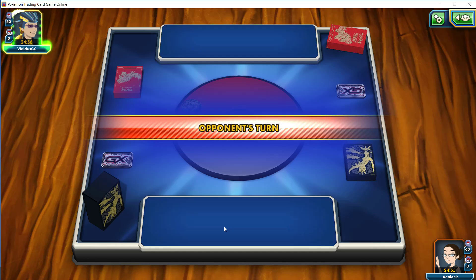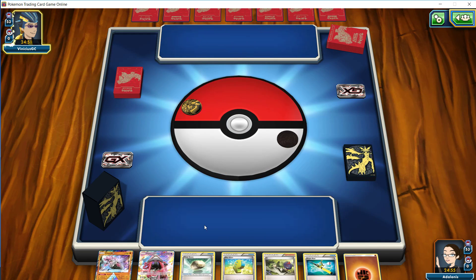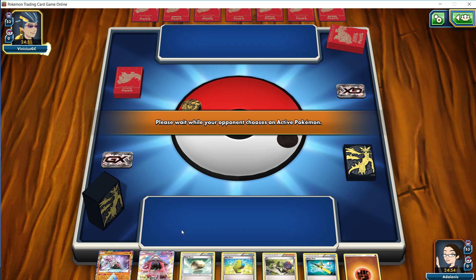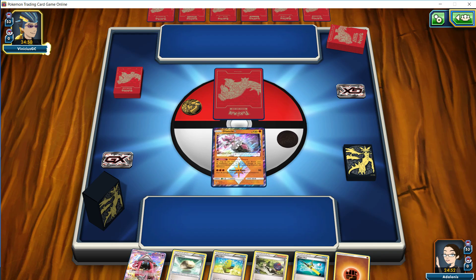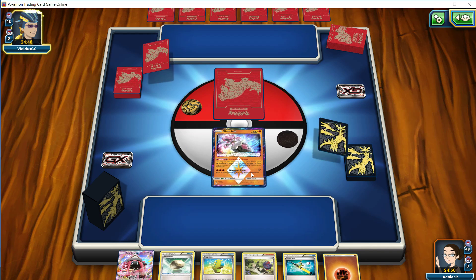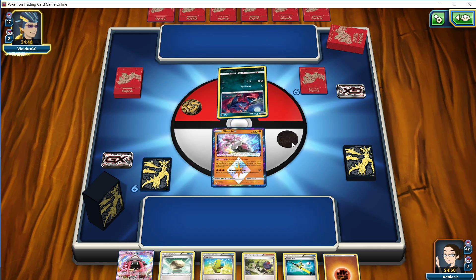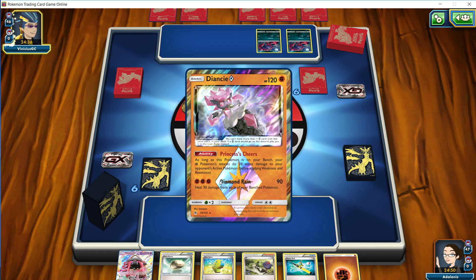We lost the flip, so it looks like we're going to be going second. We're totally fine going second with this deck. We're usually pretty well situated to be able to attack essentially on our first turn, and attack pretty sufficiently here as well. We are starting on Diancie here today, but I think that's going to be fine because of our Lele in hand. We have our Max Elixir capability and our Float Stone here as well.